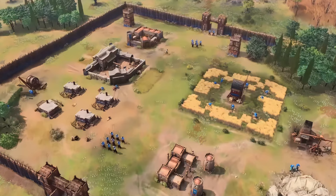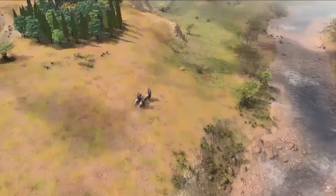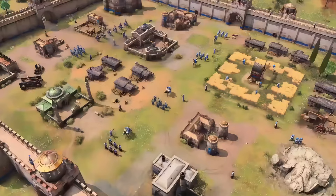Regarding the new footage, we get a quick view of the Ottoman Dark Age town with a unique-looking town center as well as the military school in action. We also get to see the Ottoman spear units for the first time, as well as another shot of the Sipahis galloping over the hills, and a town shot showing the blacksmith and the mosque.